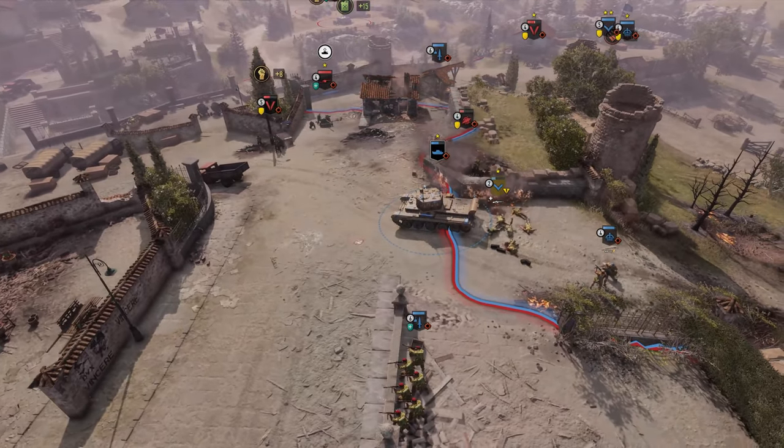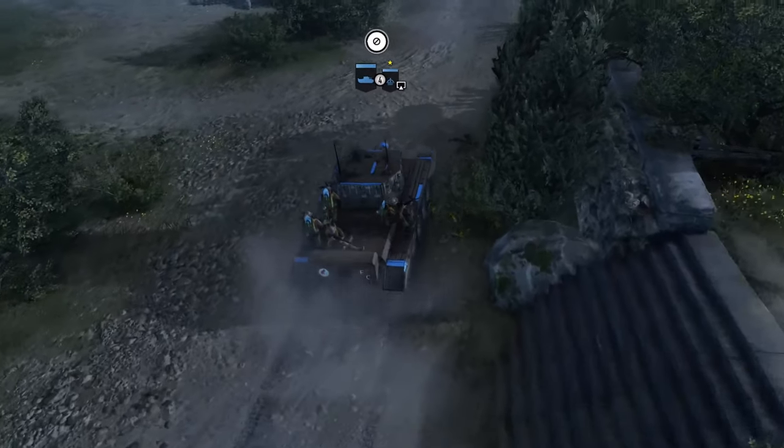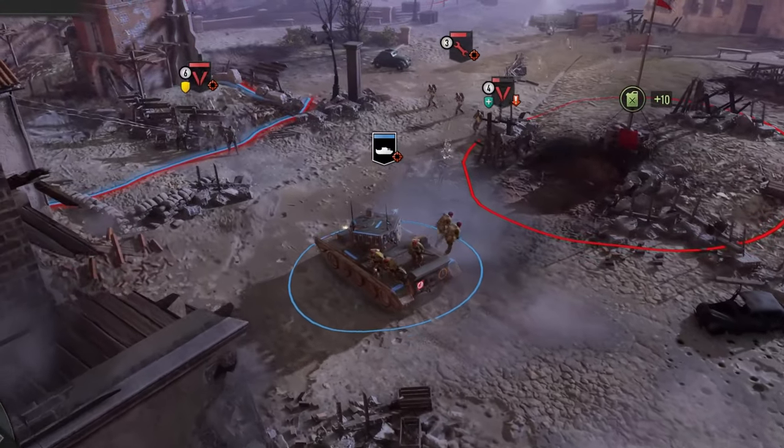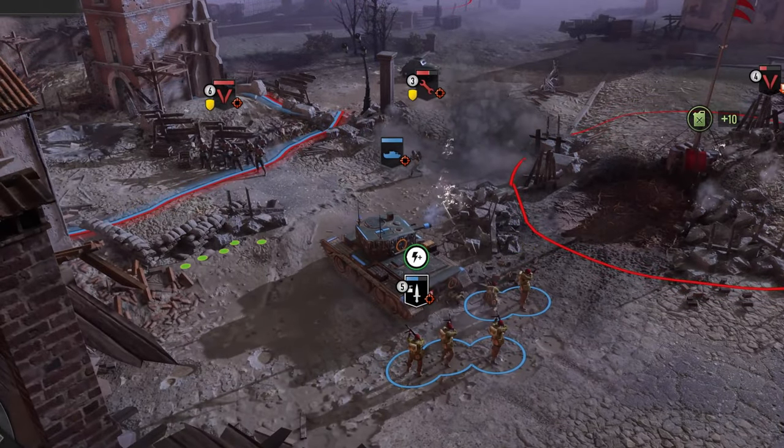Axis ground forces will struggle to take this down, especially when it can arrive with a squad of sappers to keep it repaired, or upgrade it to increase the damage of nearby Commando squads.